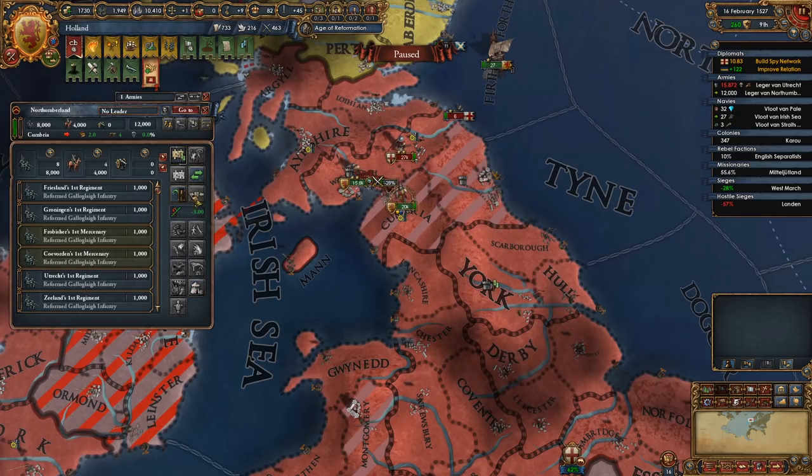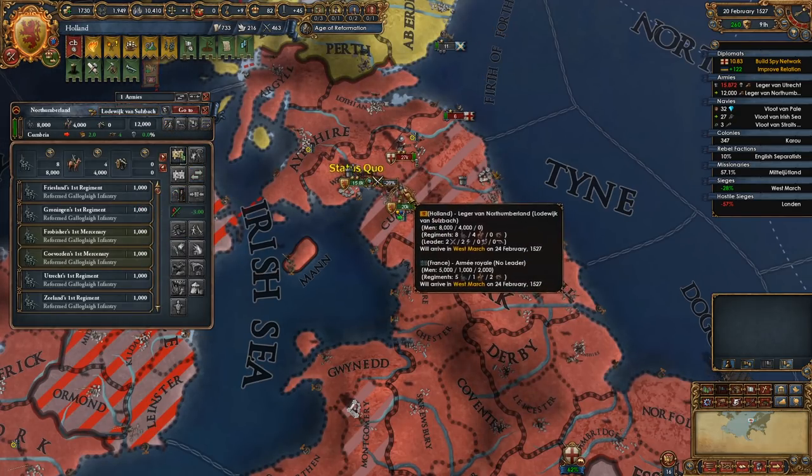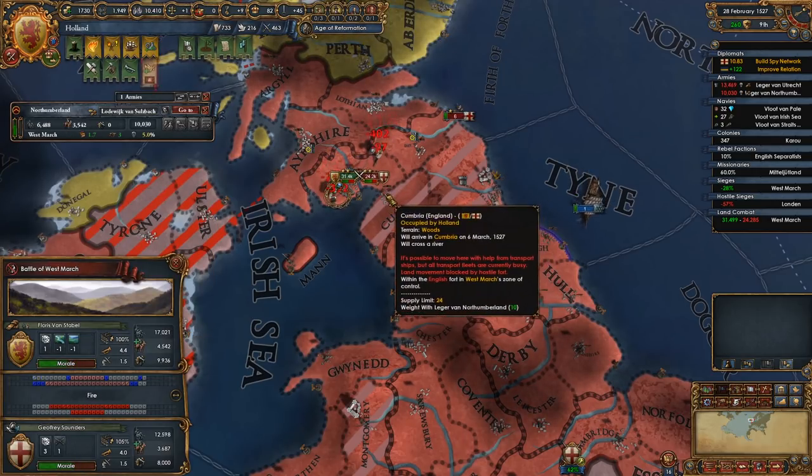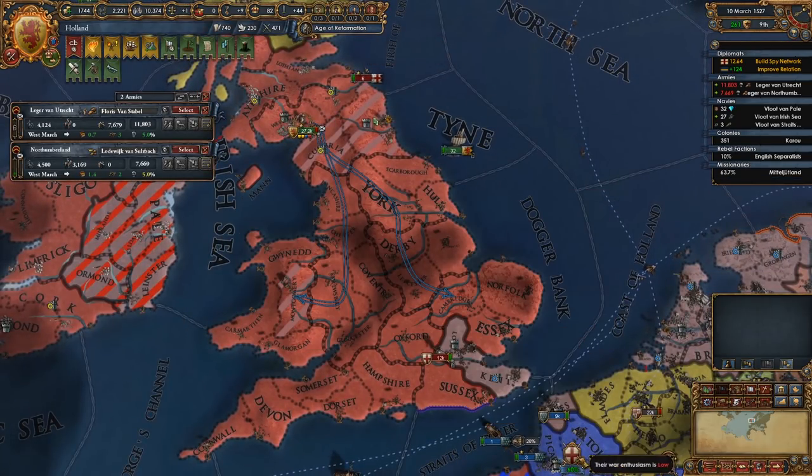He is — son of a gun. Let's get a leader on you; hopefully we can reinforce pretty quickly. It's defensive terrain for him, so let's go ahead and flee — get out of there.